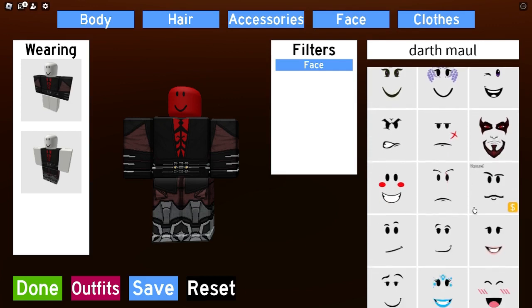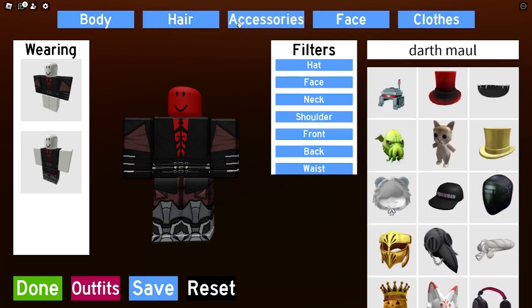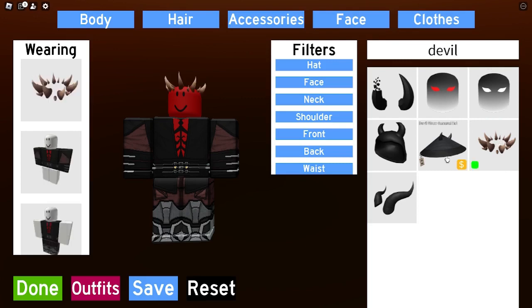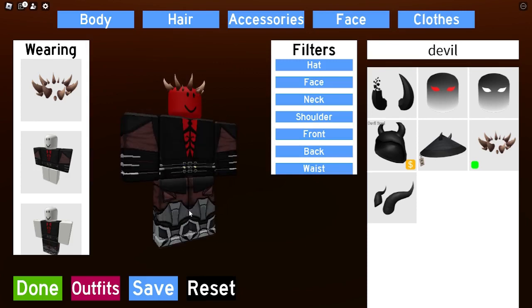I think we're just going to equip the face afterwards. These things are called devil's head horns — just equip these. They look like Darth Maul; these are the only thing that looks like Darth Maul, sadly. Then you want to go into face.